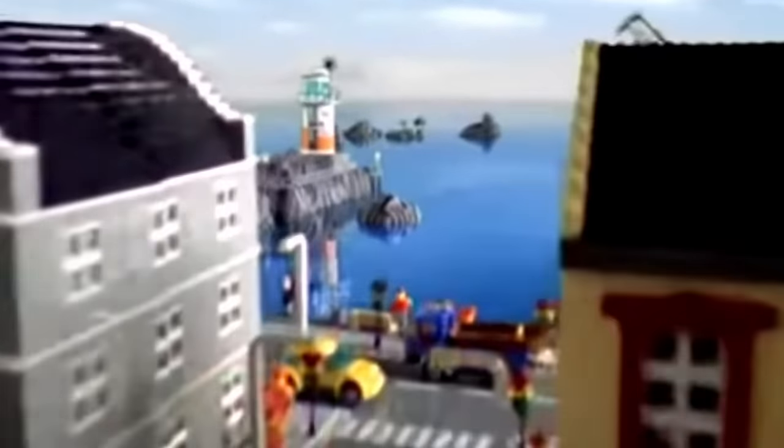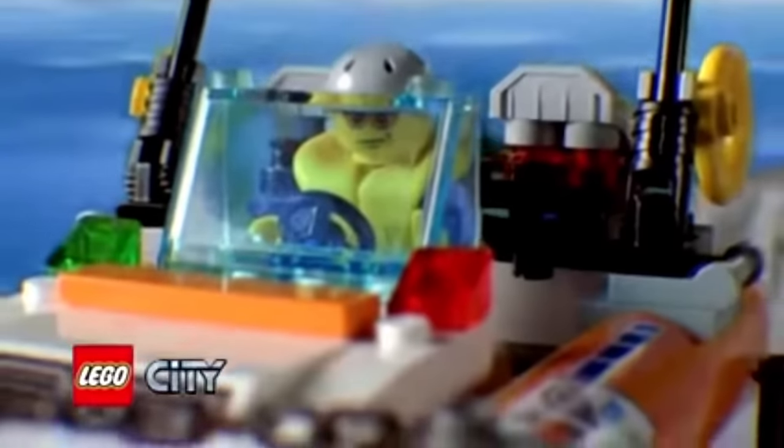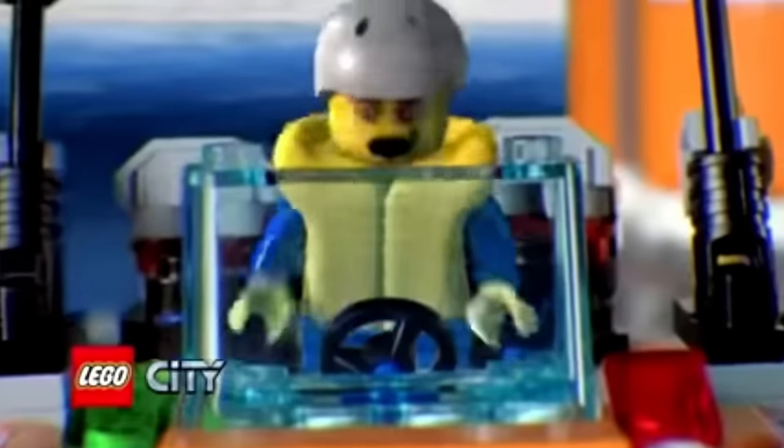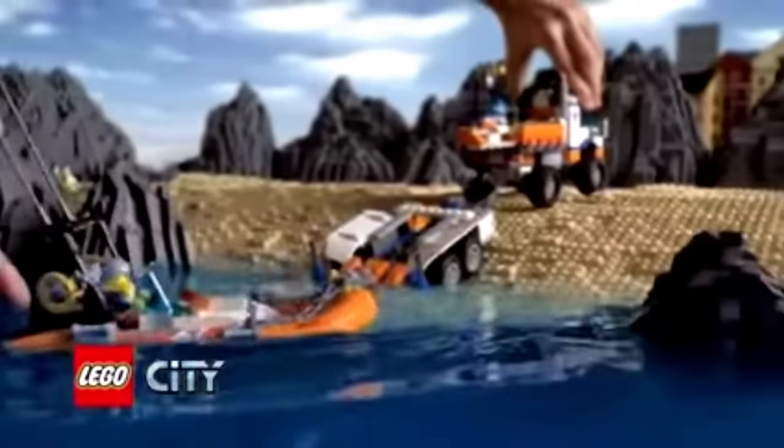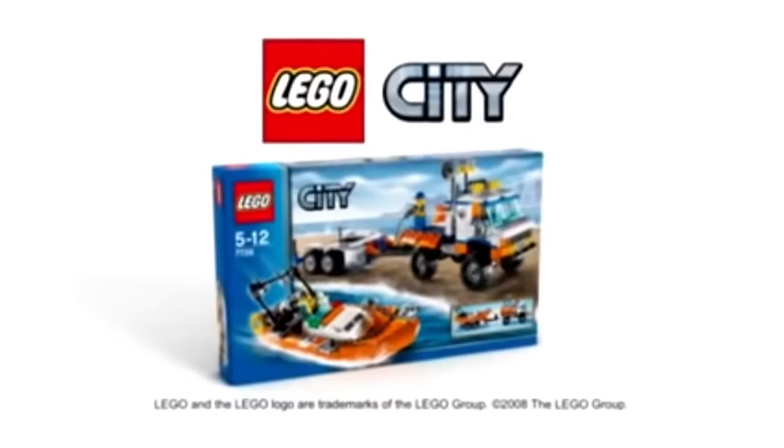LEGO City. A surfer is in danger. Launch the speedboat. Build the Coast Guard truck and drive the speedboat to the sea. Launch the boat and make the rescue. The new Coast Guard truck from LEGO City. Special edition.